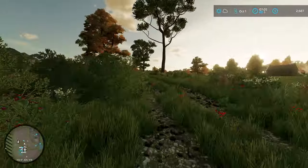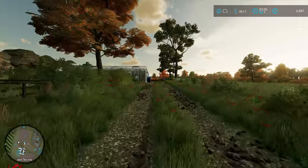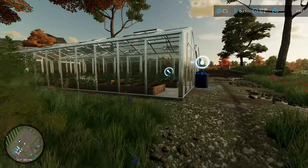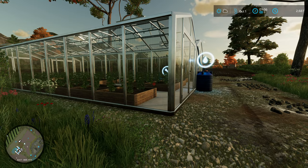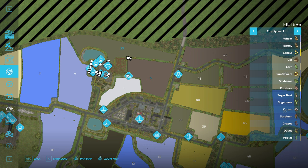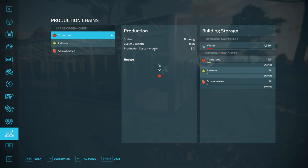Every little bit of extra income will help. So we picked up this greenhouse and we've got some tomatoes set to grow. Let's just go in here and check our productions real quick. We're going with tomatoes and we actually put the greenhouse up in September.